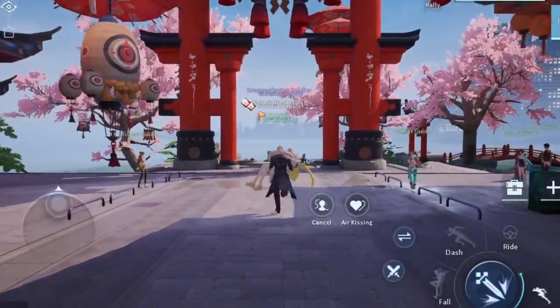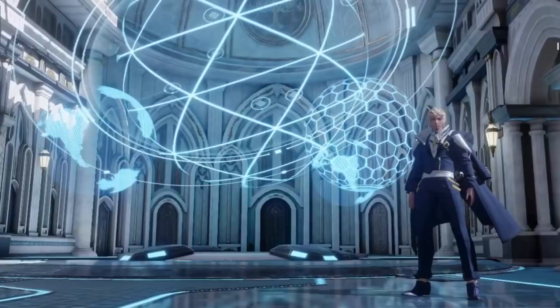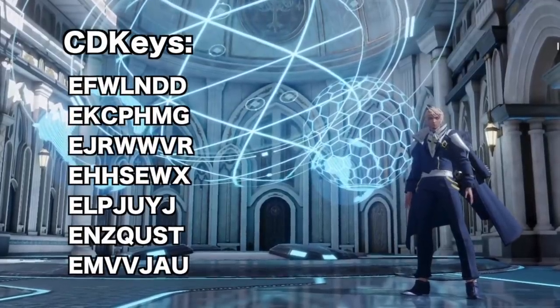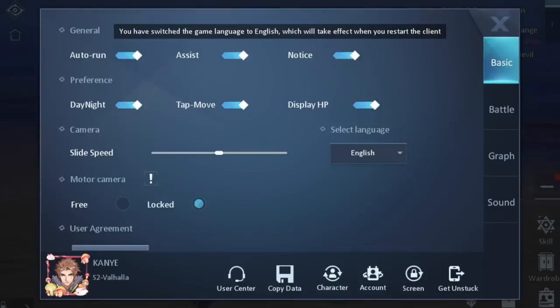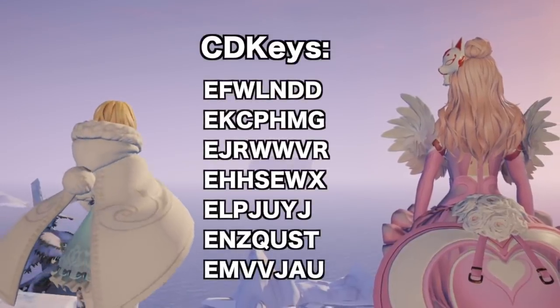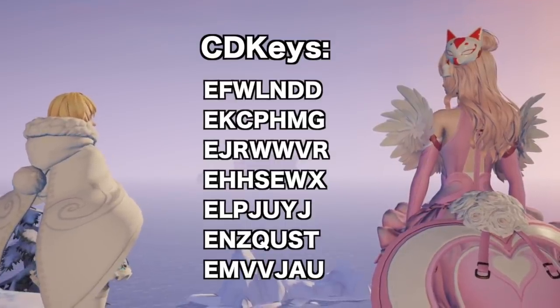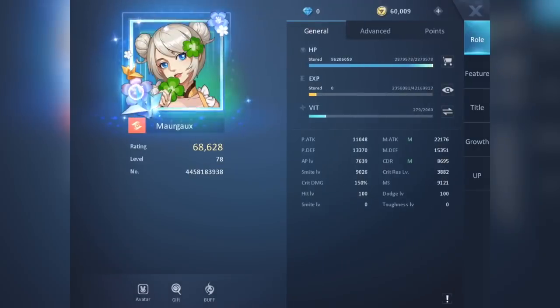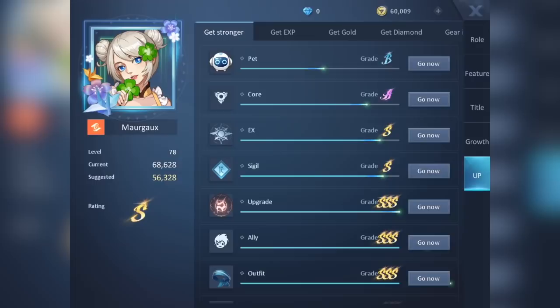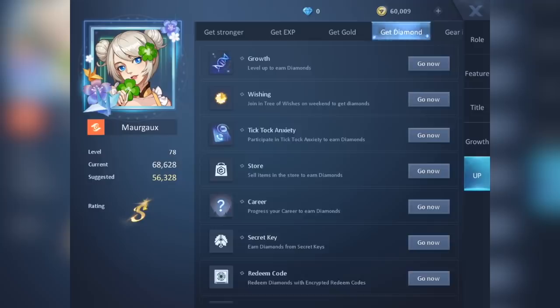If you don't feel like doing any of the quests, just exploring the various maps is a treat in itself. As a bonus tip, here are some codes you can enter to claim rewards. Just go to settings and choose CD key. Enter each code to instantly get your rewards via mail. I'm not sure about the expiry of these codes but currently they are active as of the posting of this video. Also for a cheat sheet of what you can do, go to your profile then click up to see a list of ways on how to get stronger, how to get EXP, and how to get various in-game currencies and items.